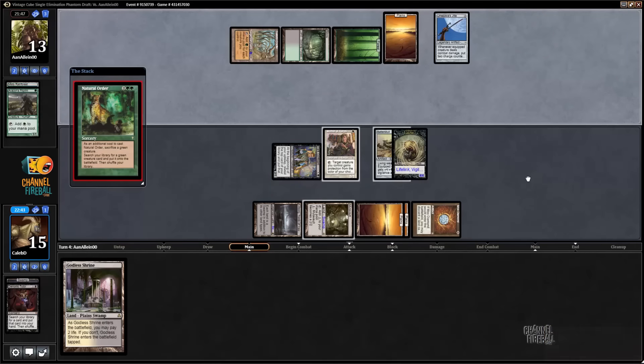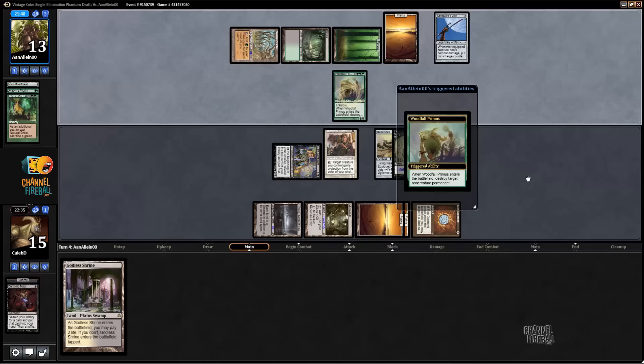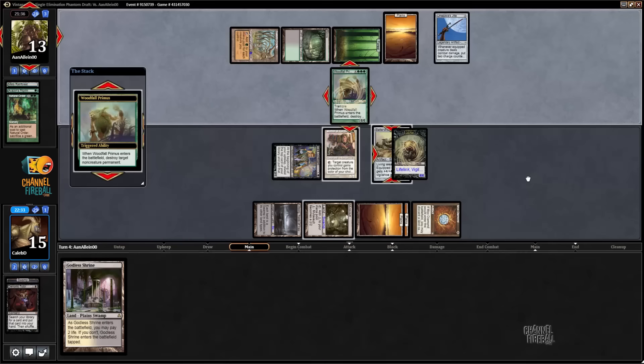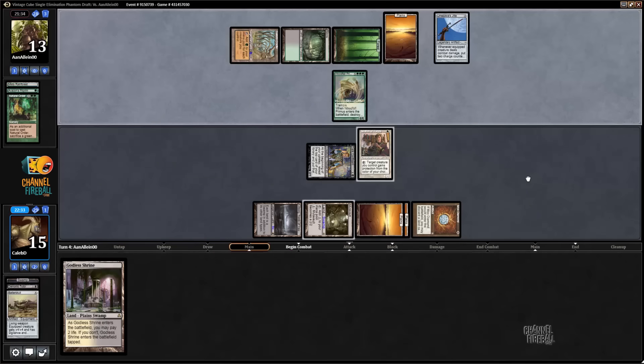Whoa, Natural Order! Okay, that could throw a wrench into things. It really depends on what his Natural Order target is. I think our current board state could beat a Terastodon but not a Progenitus. I'm going to set a stop on my upkeep just in case I flip something like Vampiric Tutor to my Bob — this is when it dies, the persist thing.